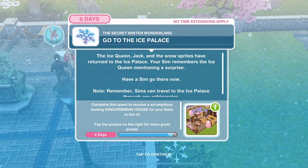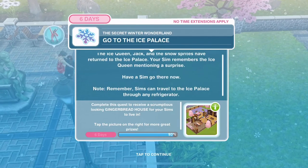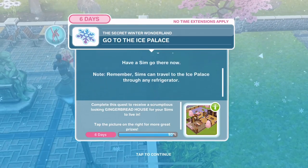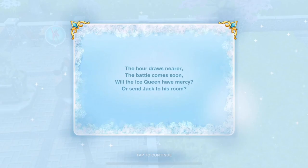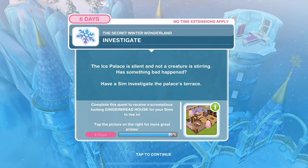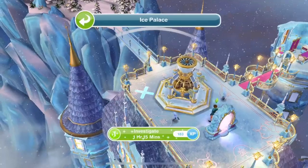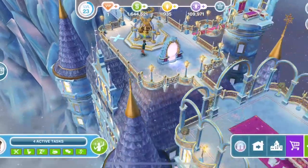Go to the ice palace. The ice queen, Jack, and the snow sprites have returned to the ice palace. Your Sim remembers the ice queen mentioning a surprise - have a Sim go there now. We're at the ice palace. The palace is silent and not a creature is stirring - has something bad happened? Have a Sim investigate - 1 hour and 15 minutes.